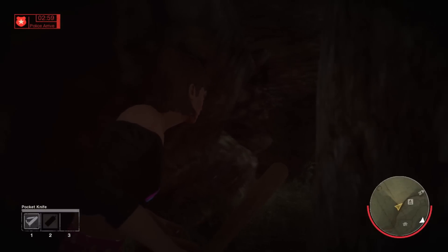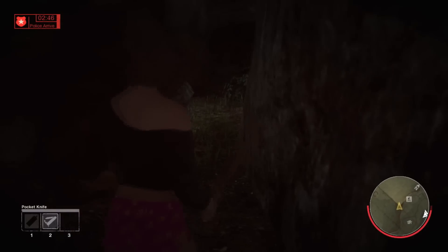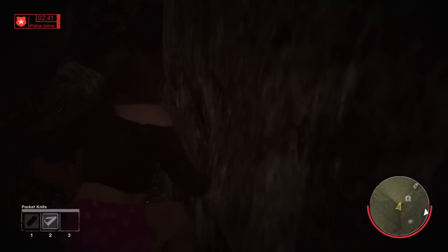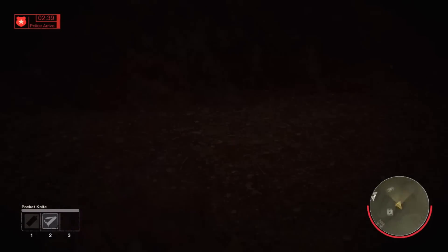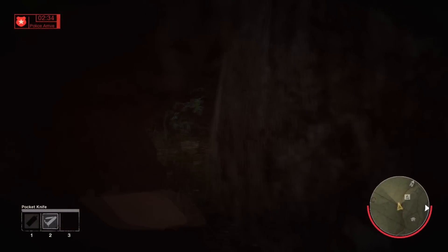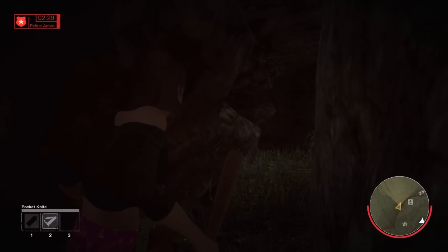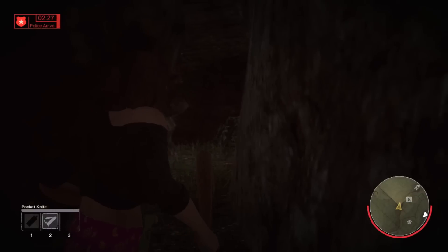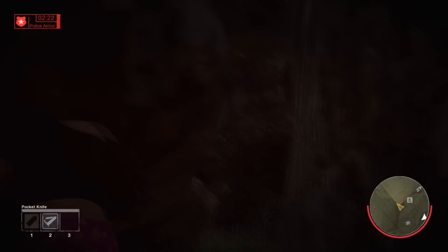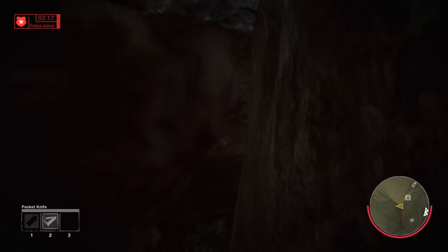I tried manipulating the camera angles and hitting it, dropping items to see if there was an invisible wall — and there is one, it's not breakable. I might try in a later video to manipulate different items and glitch my way into this cave. I was trying different camera angles to see if I could catch something — a body, an easter egg, a teaser for Jason or a counselor — but I didn't find much. I'll have to wait till a later day to fully explore this.